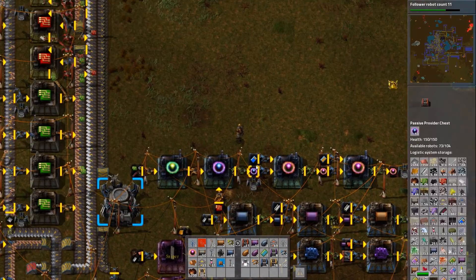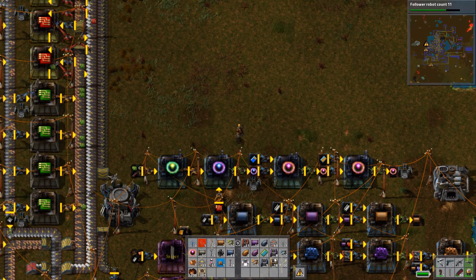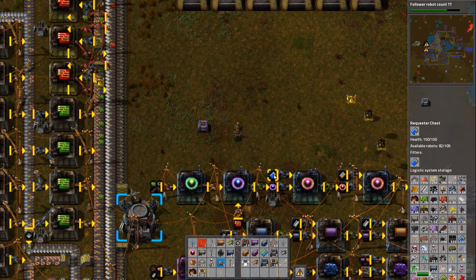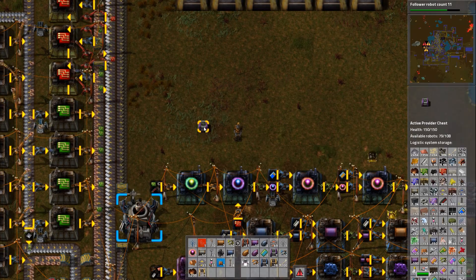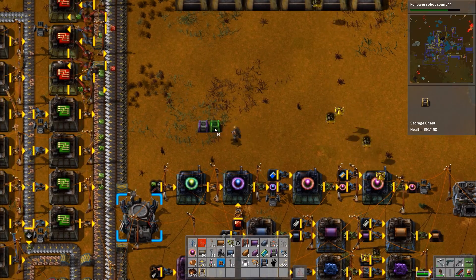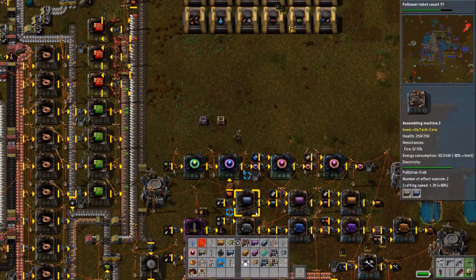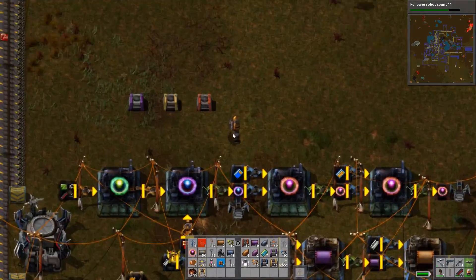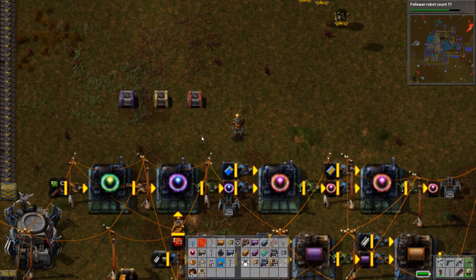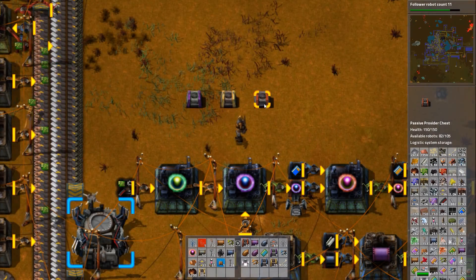Those priorities are in the following order. If I have a requester chest requesting five Speed Module 1s, the first place it's going to look is an active provider chest. If there is an active provider chest in the network that has Speed Module 1, it will first grab it from there. If there are no active provider chests with Speed Module 1, it will then look for it in a storage chest. If there are no storage chests containing a Speed Module 1, it will finally look inside a passive provider chest. If it cannot find anything there, you're not going to get the item.